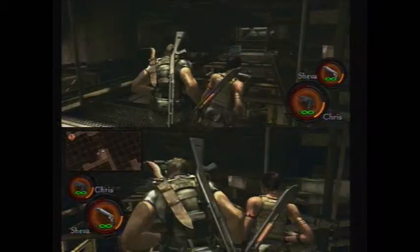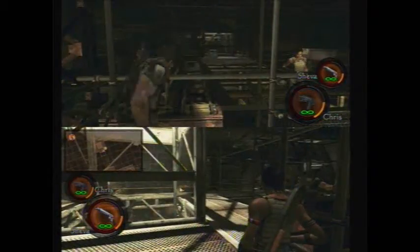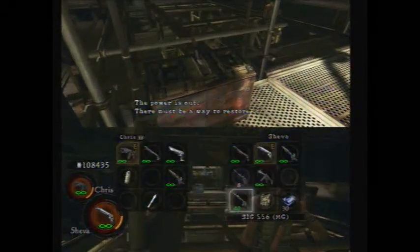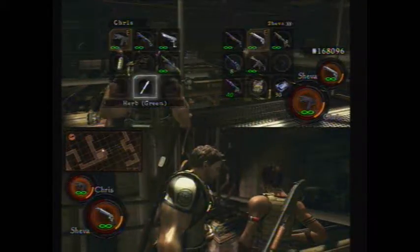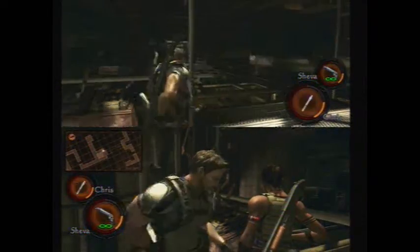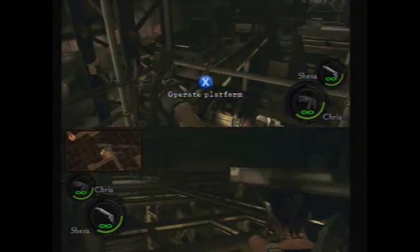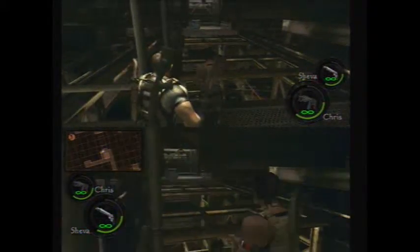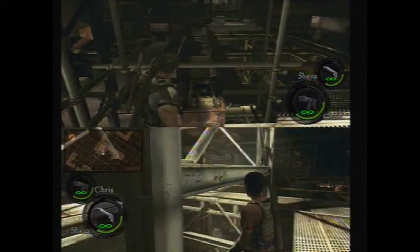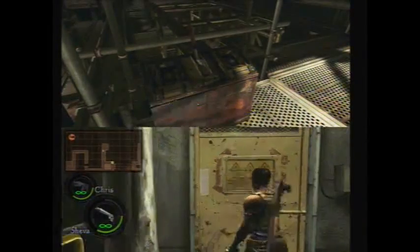We gotta get the elevator here. Yeah, this is where teamwork comes in handy. I do believe this is the first co-op Resident Evil game. Well, there are two others, but you need to play two-player. You can play two-player Umbrella Chronicles and Darkside Chronicles, but this is the first two-player game that's third-person. I gotta restore the power before we keep it sitting there.